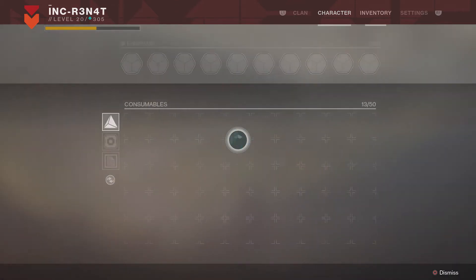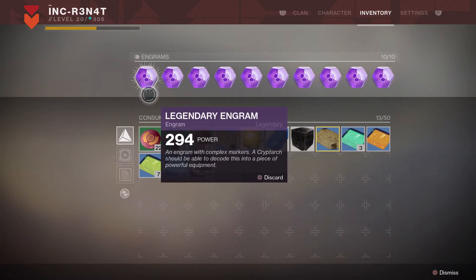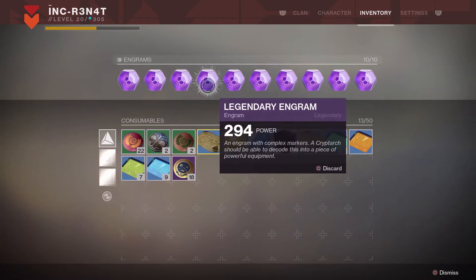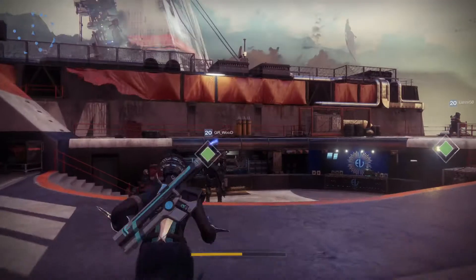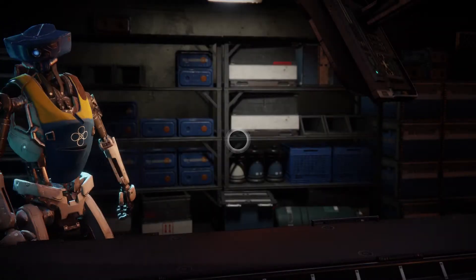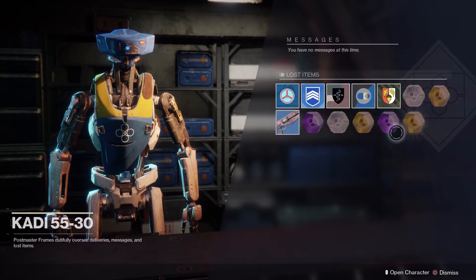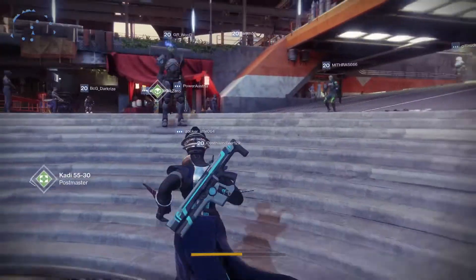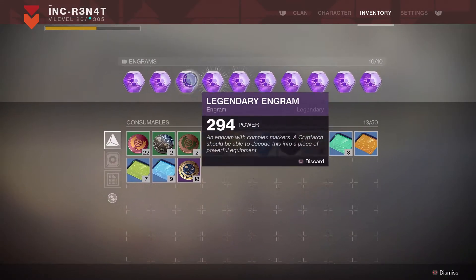My plan today is to use all of my engrams. I really just don't open engrams anymore because I am 305 — the max power level. So as you guys can see, I have a lot of engrams just sitting here. And if you go into my postmaster, there should be a little bit more waiting for us.